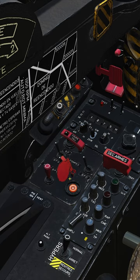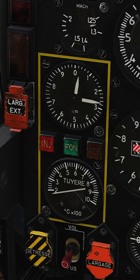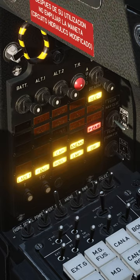Press the engine start button for 1-2 seconds. When engine RPM reaches 300, advance the throttle to the idle position. After the engine has started,